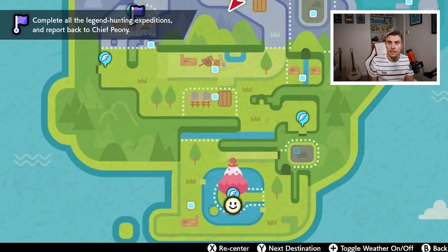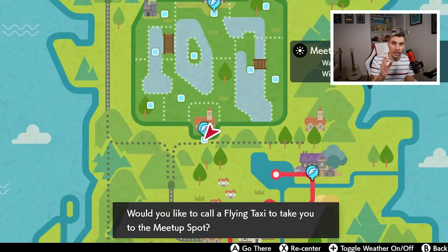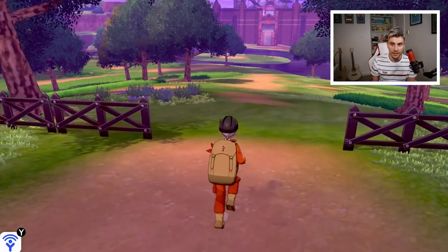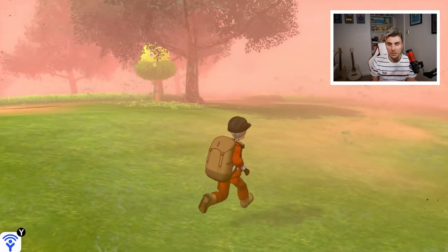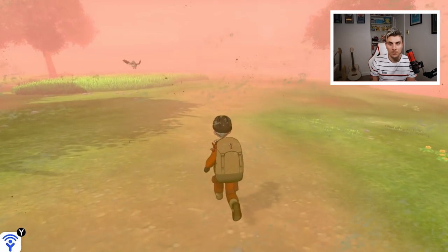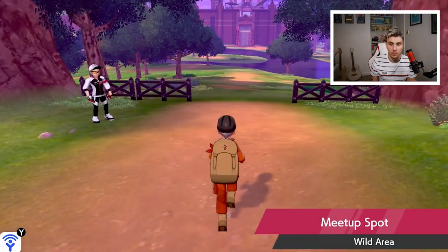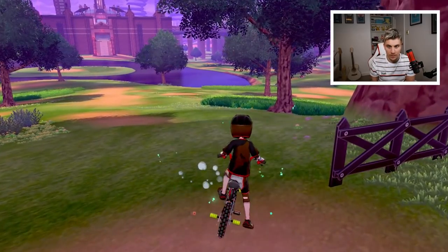The first Galarian bird we're going after is Zapdos, which is advised to be in the Wild Area. We're flying up to the Wild Area — specifically the meetup spot. My theory is that every time you fly to the meetup spot and haven't caught this Pokémon yet, it will spawn in front of you. We arrive, Zapdos isn't immediately visible, so we fly back to the meetup spot and — there it is, just down in the corner.